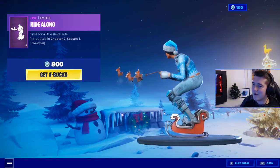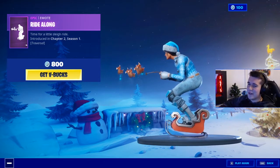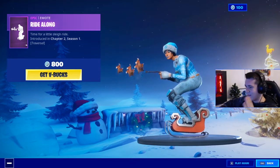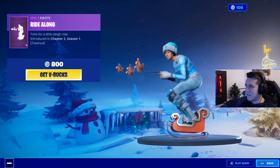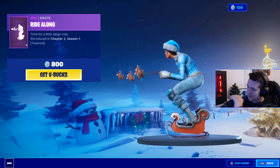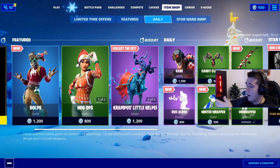In the item shop today, we also have the Ride Along emote, which is traversal, which means you can walk with it — like you can with Billy Bounds. It's got a little beat to it. I love it. I'm not going to get it, but it is a really, really cool emote. I'll see what I get for Christmas. If I get any Fortnite gift cards, I'll be buying this for sure. Also we've got Kane still in the item shop, Dolph, Yuletide Raider, Nogops, and Krampus.